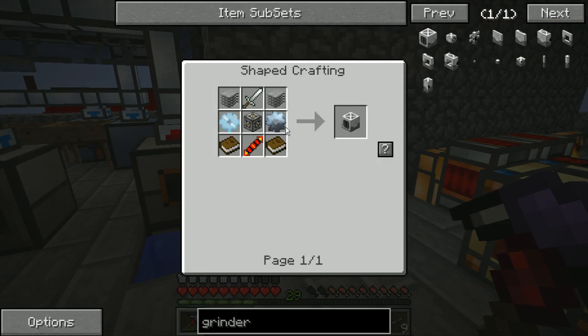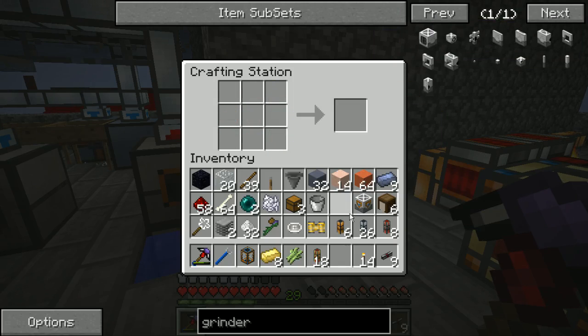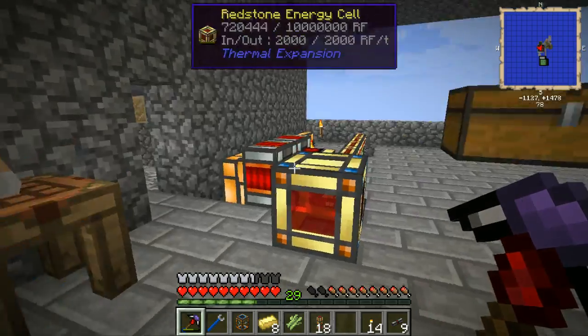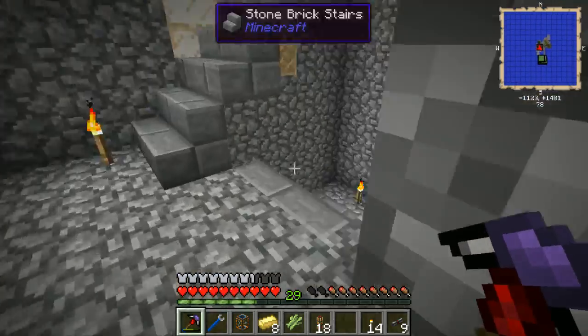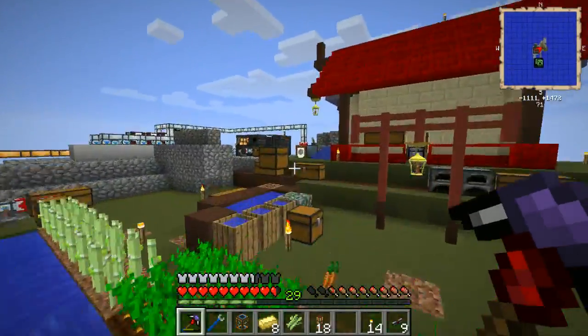Mob grinder: inverse sword, plastic, tin gear — iron surrounded by tin — plastic. We have plastic, inverse sword. We'll go back to our starting base here.